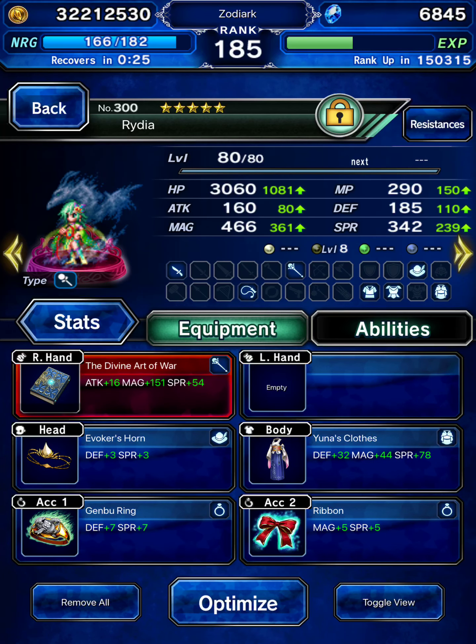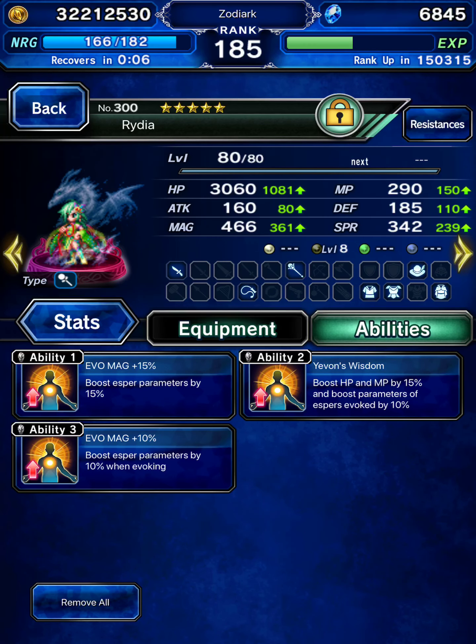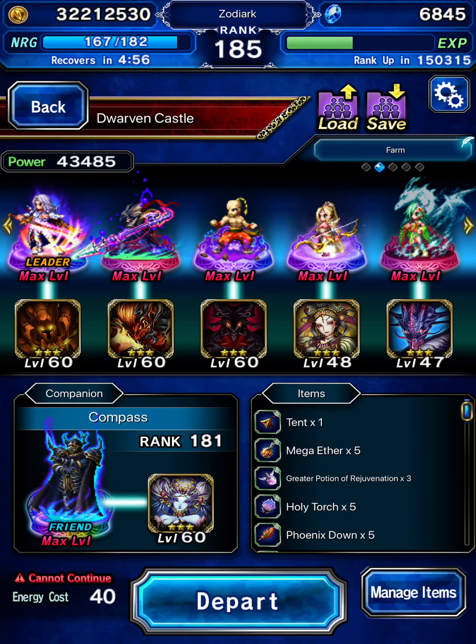Rydia — not Pure Summoner Rydia, but adult Rydia, because she was an adult when she came into this fight — will be using a Leviathan build. She's got Divine Art of War to increase damage, a Foker's Horn, Uni's Clothes, Gimba Ring for HP increase, a Ribbon, and because she can only hold three slots: a Yevon's Wisdom, an Evil Magic 15, and an Evil Magic 10. And we brought a Golbez Hymn just in case things go south.